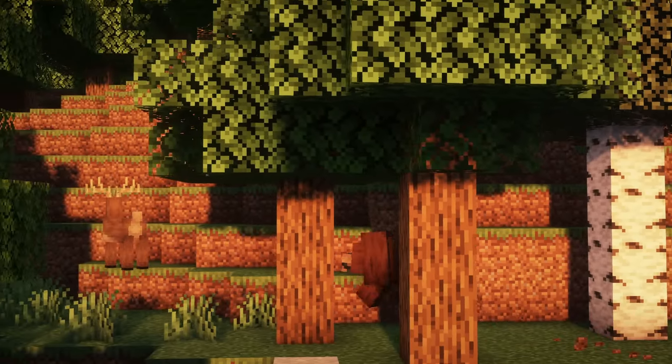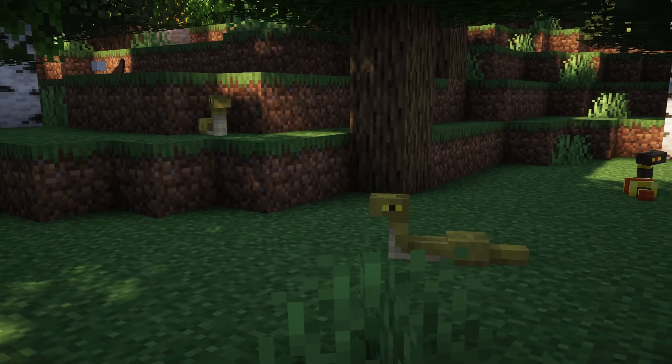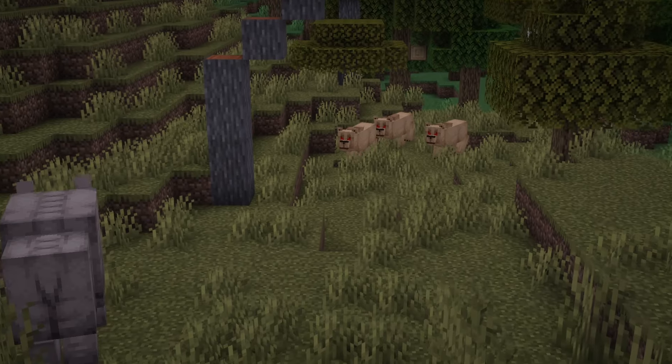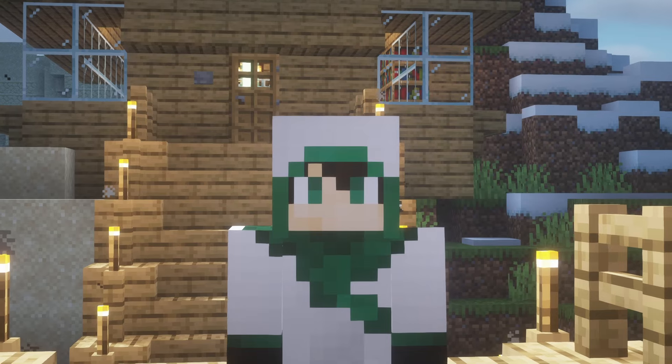The Naturalist mod adds in a ton of interactive and purpose-designed mobs into Minecraft. There is a working food chain, sleep cycle and other behaviours which give the animals their own personalities. So let's begin.